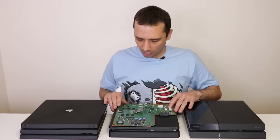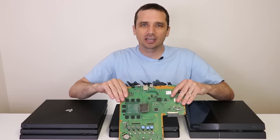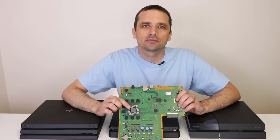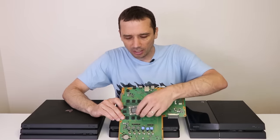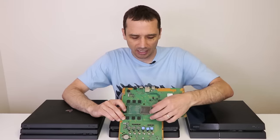So what causes it? The cause of the blue light of death is one of several things. Most of the time — the vast majority of the time — it is a problem with the main chip on the motherboard. This is called the APU. It's a combination of GPU and CPU, all built into one chip called the APU. This chip is held onto the motherboard with a whole bunch of little tiny solder connections.